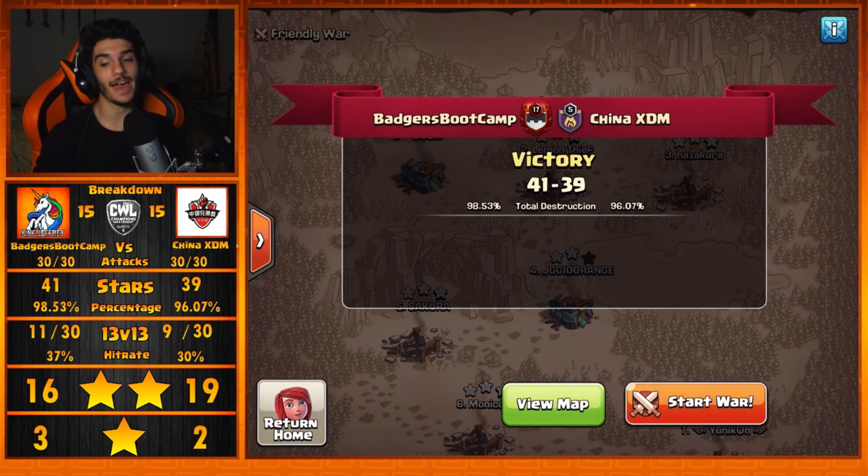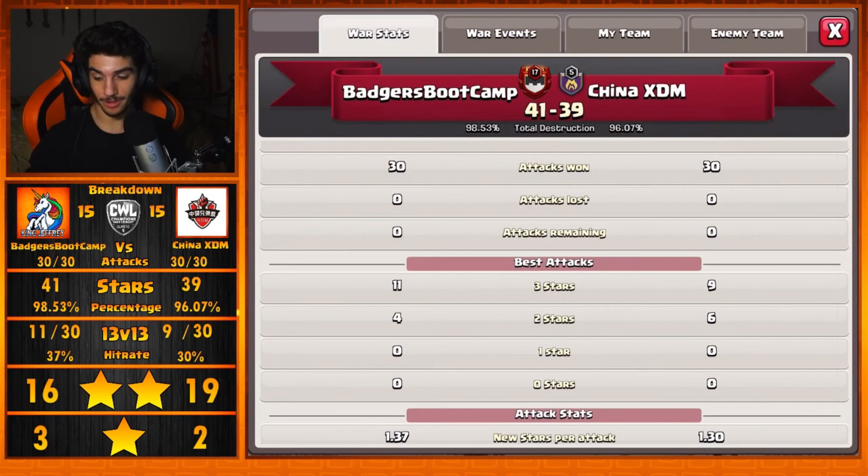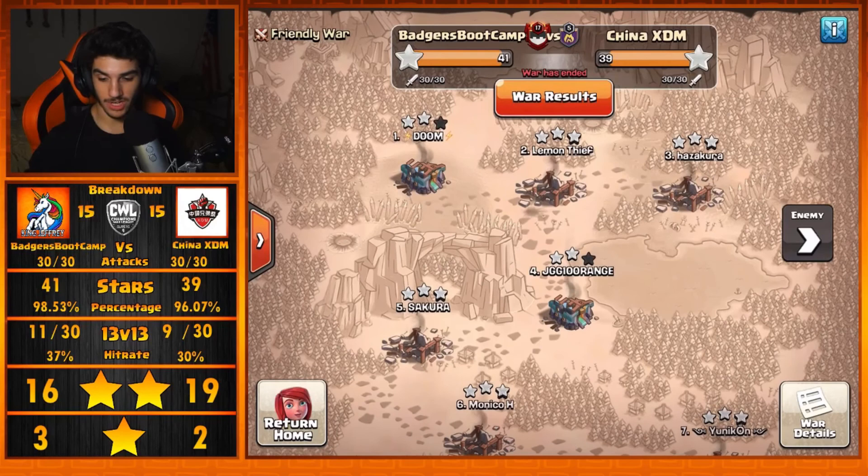Welcome back to another Clash of Clans War recap. Today we're looking at the Badgers Bootcamp vs. China XDM Week 2 War, CWL Elite 15. Now this war was really, really close, with both clans coming in with some high numbers on the 3-stars. Badgers Bootcamp with 11 triples and China XDM with 9 triples — definitely a solid war from both teams.